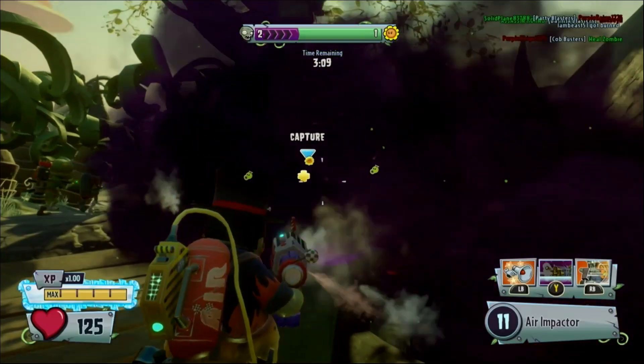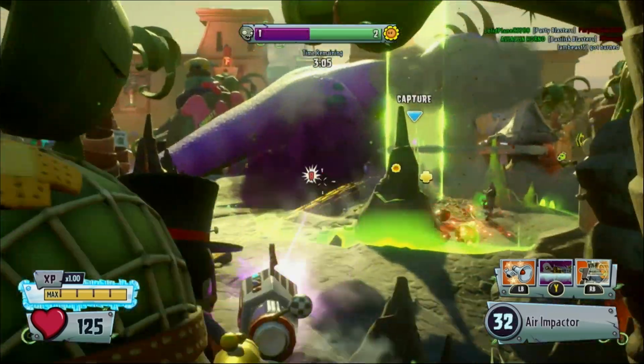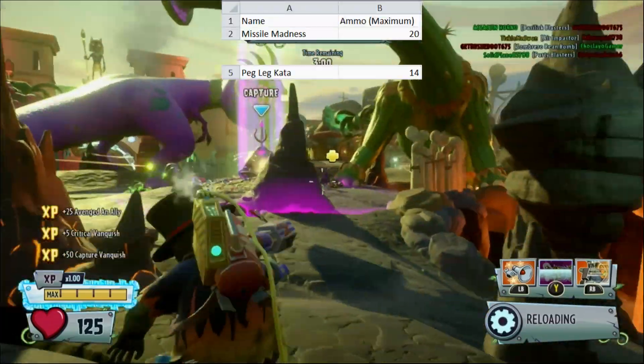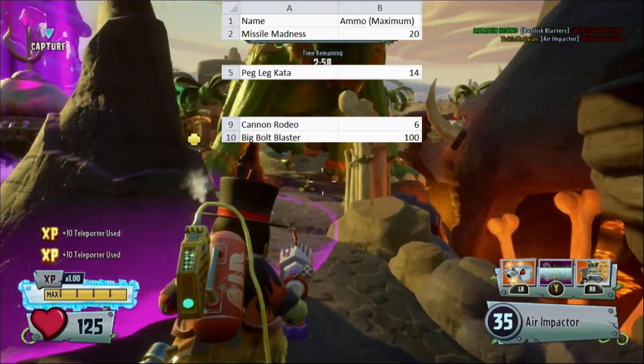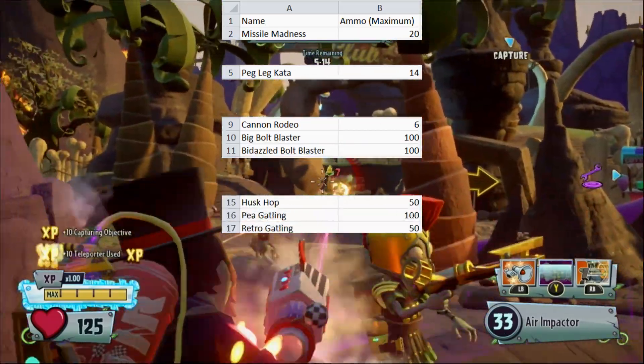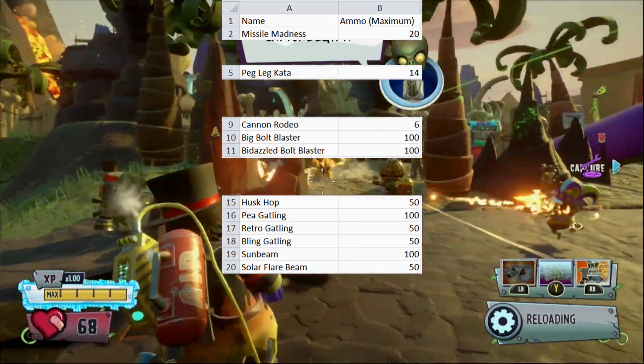Most abilities have an ammo count already shown when they're in use, however some either don't have any ammo counter at all, or have an ammo counter that shows incorrect numbers. Missile Madness, Peglikata, Cannon Rodeo, Big Bolt Blaster, Bedazzled Bolt Blaster, Huskop, P-Gatling, Ritual Gatling, Bling Gatling, Sunbeam, and Solar Flare Beam all have accurate ammo counters.